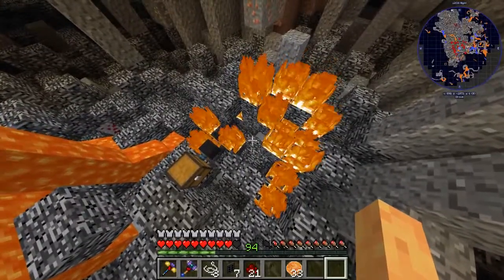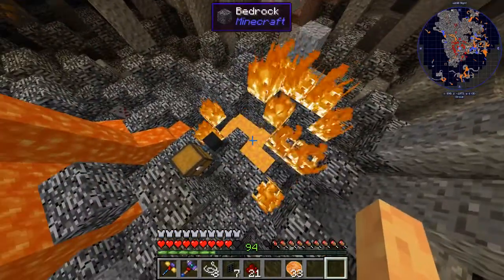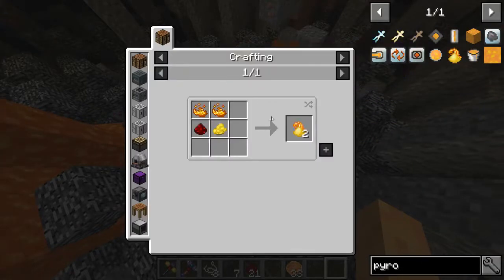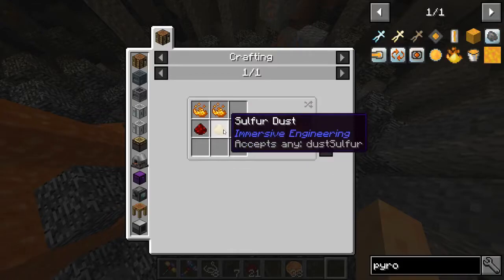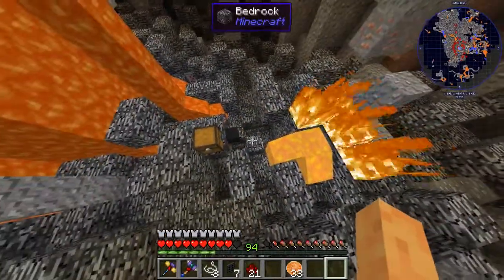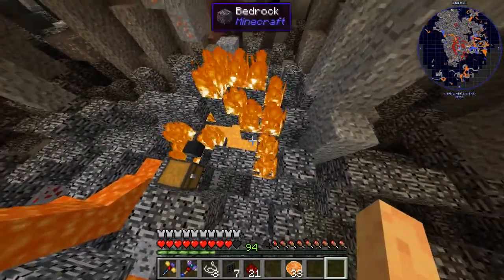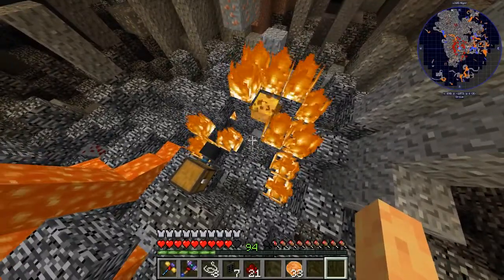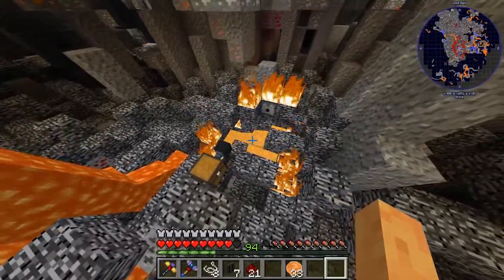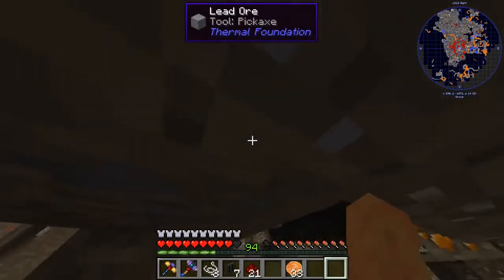We just need the flowing blazing pyrotheum which we made in our magma crucible with just some pyrotheum dust - easy stuff. We're already producing sulfur and the rest is pretty easy to get. As you can see, we're sort of fighting over who gets the grains of infinity because I have my magnet on still. The flowing blazing pyrotheum sets the bedrock on fire, and when it stops burning it turns into grains of infinity, and the hopper will collect them.